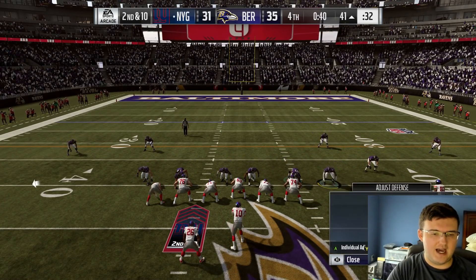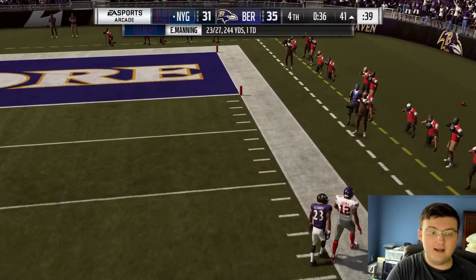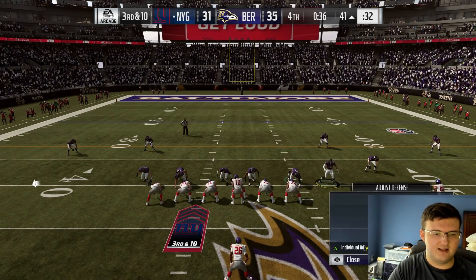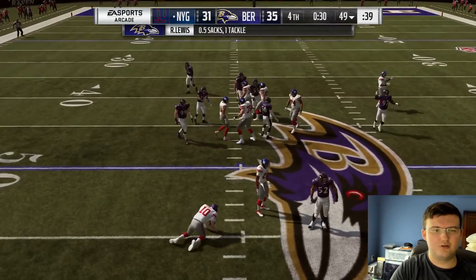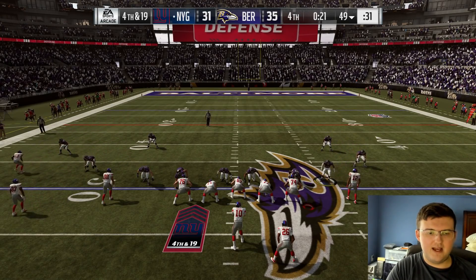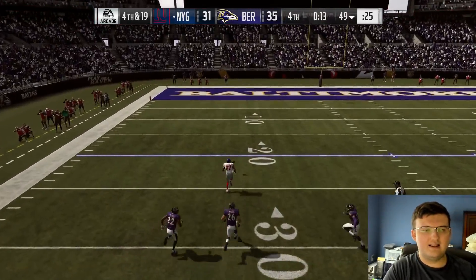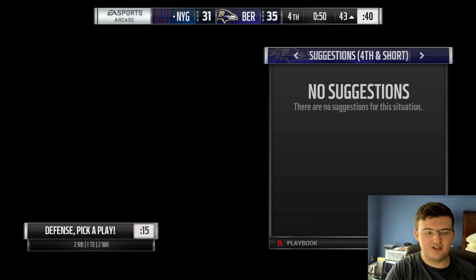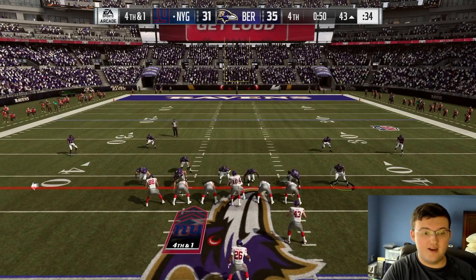Once you get Shazier's sacks done you can go back and use the other method. Sometimes you'll actually get an interception because of this — the quarterback throws it so quickly that the cornerback picks it off. So it's a win-win sometimes. On second and 10, they should not run the ball here. The best thing about this solo challenge is they should not run the ball even once. Sometimes you'll have another player get the sack instead, and that's okay — at least it helps get the objective list done.